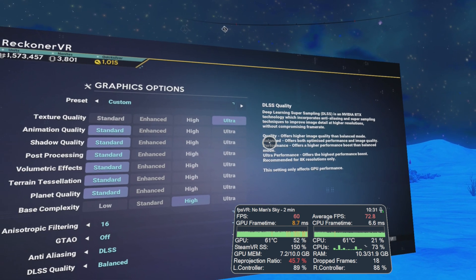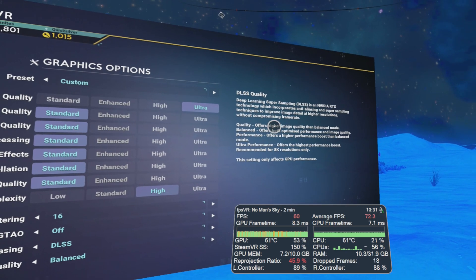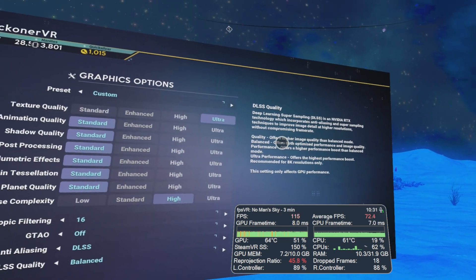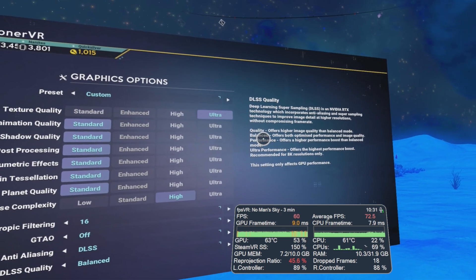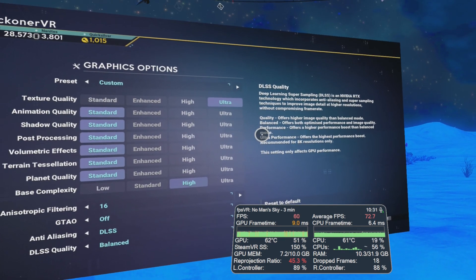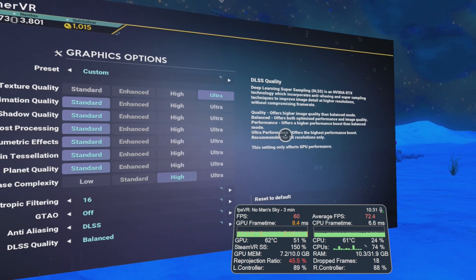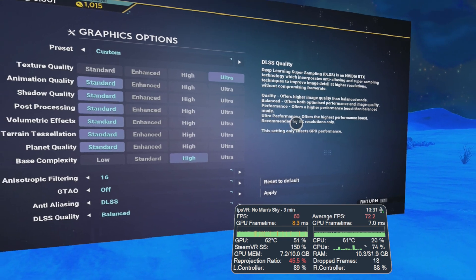You've got a few settings in terms of DLSS quality. The quality setting offers higher image quality than balance mode. Balanced offers both optimized performance and image quality. Performance offers a higher performance boost than balance mode, likely dropping image quality. And ultra performance offers the highest performance boost, recommended for 8K resolutions only.